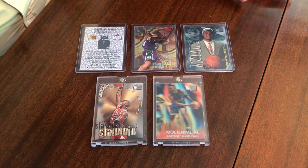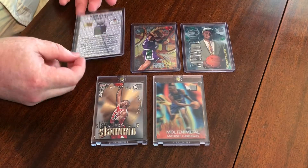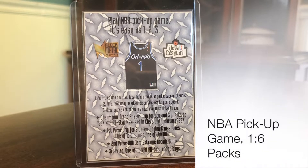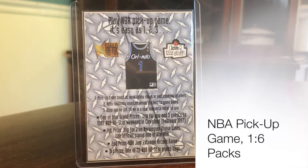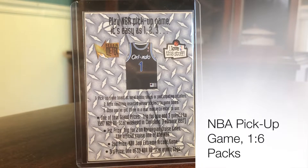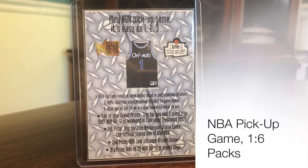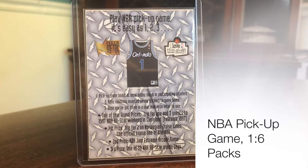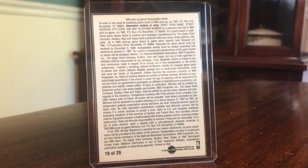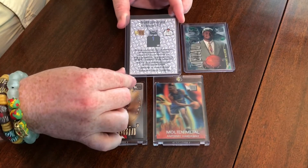Here we've got some PC stuff to get into, starting with the most common. This is the NBA Pickup Game — kind of an interesting card. You've got a sticker there with a jersey in the middle, kind of like a redemption-type game you can play. These are one in six packs, not very rare, not terribly valuable. You're looking at getting these for a buck or less most of the time. They can be somewhat hard to find because they're not things people are going to sell as singles too often. You get the rules on the back there — kind of an interesting set with the NBA Pickup Game.